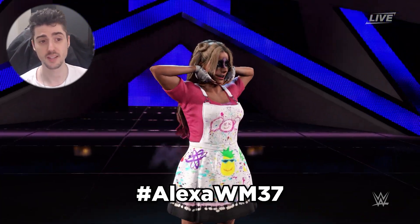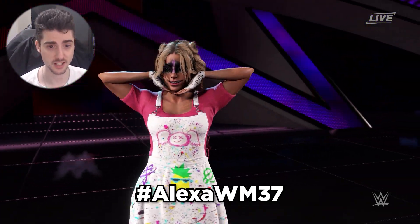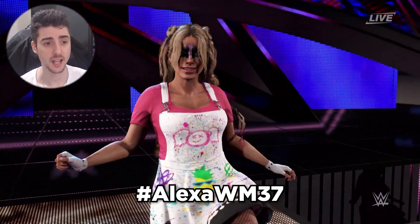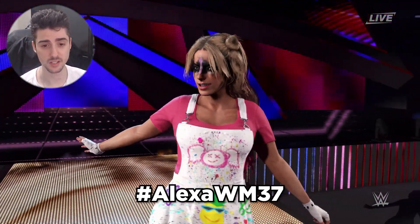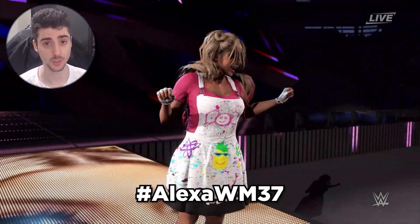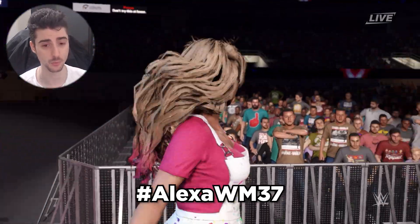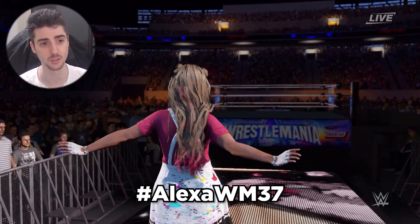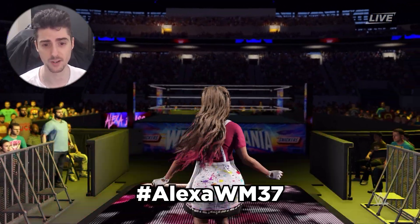Next up we also have Alexa Bliss21 by Uploadable Status in collaboration with WWE2KGears. Use hashtag AlexaRustleMania37 — it is Alexa Bliss's WrestleMania 37 gear. It comes with her Funhouse attire as well as her Funhouse entrance. You can make it an alt attire to Alexa in-game if you want; however, if you do that, you will lose the Funhouse entrance that is applied to this Alexa Bliss, as well as the Funhouse content.